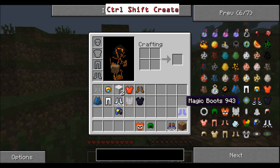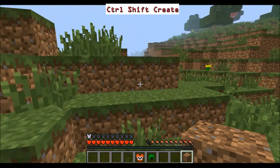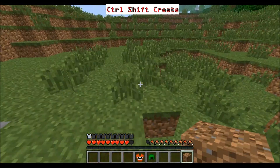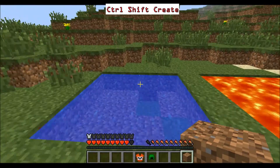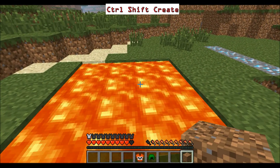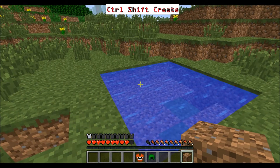What else do we have — the Hover Boots. The hover boots obviously let you hover. You can hover for about two seconds before you fall. If I go above water, I will not sink into it — so that's really useful. I'm not sure what happens if you go above lava, and I'm not going to try it in case I die.